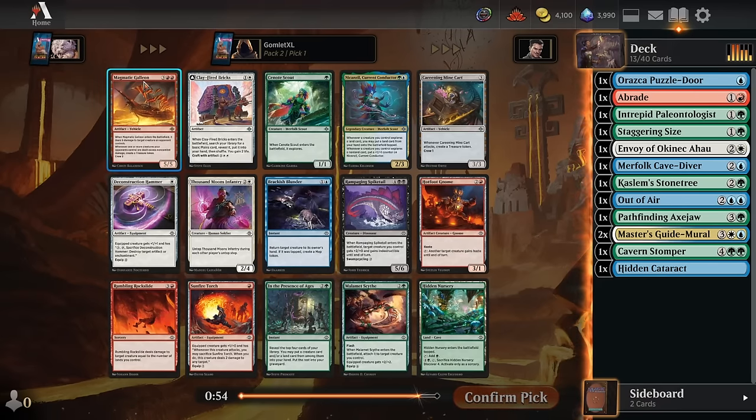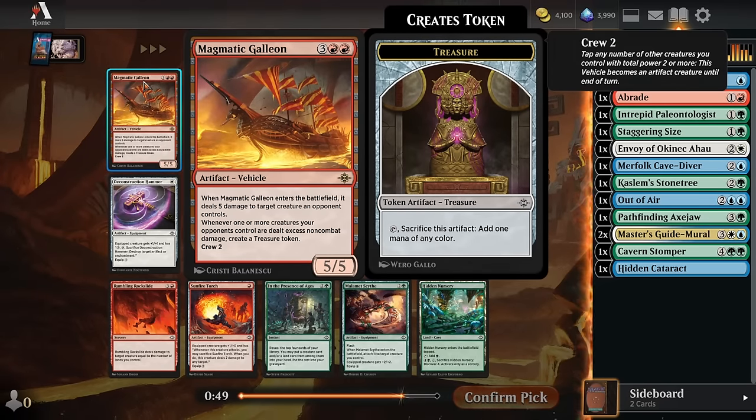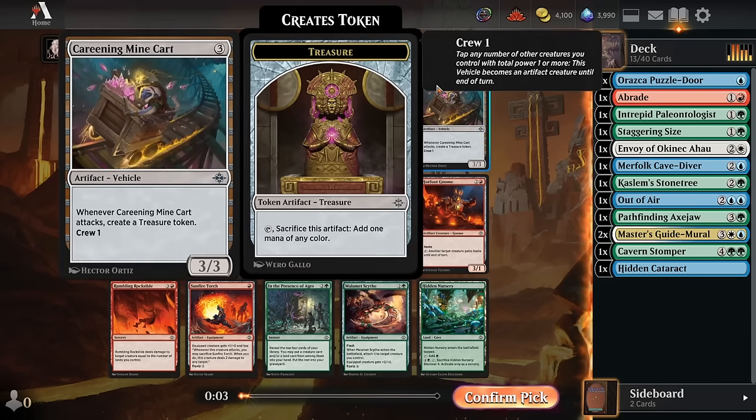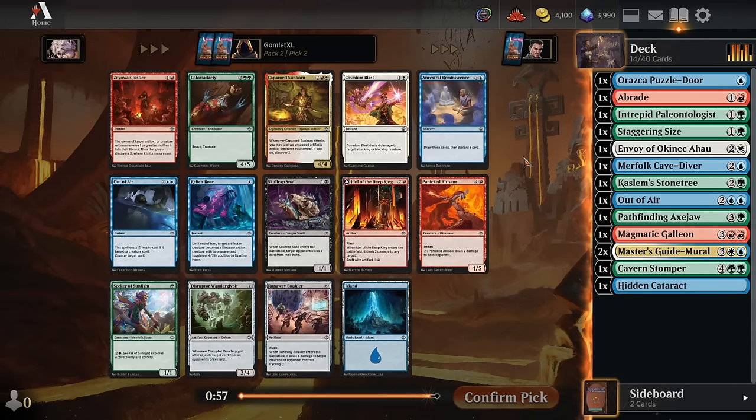Pack 2 pick 1. We've got a Magmatic Galleon here which has played very well. It's a little expensive as just a removal spell — 5 mana for 5 damage — but you're also going to get a Treasure Token most likely, and you leave behind a 5-5 vehicle that crews for only 2. You're going to kill your opponent's best creature, get a Treasure Token, and leave behind a 5-5 blocker. So it's super good on defense and offense. I think Galleon is strong enough to scoop up here.